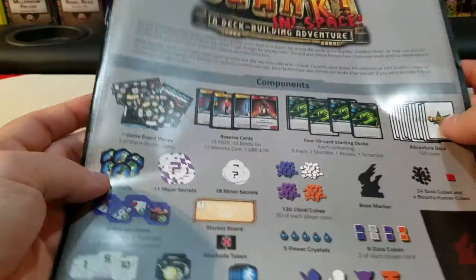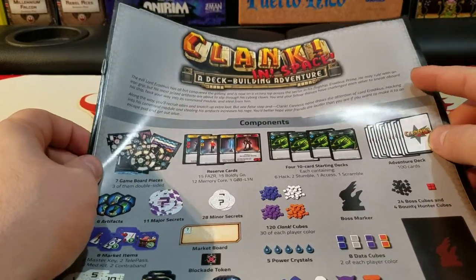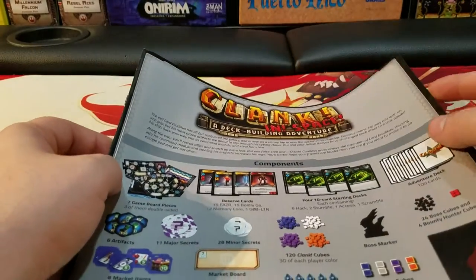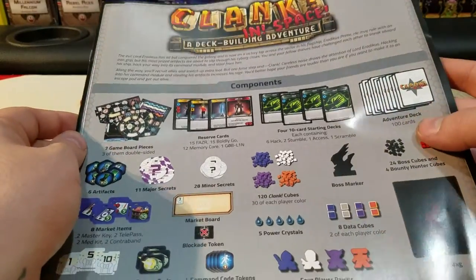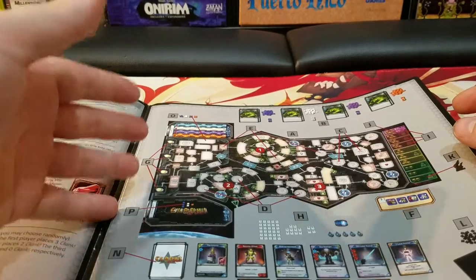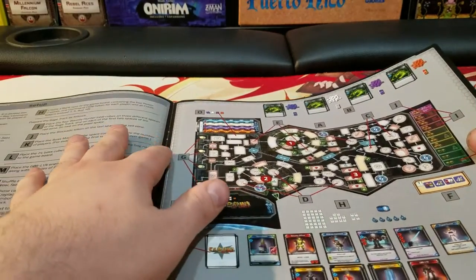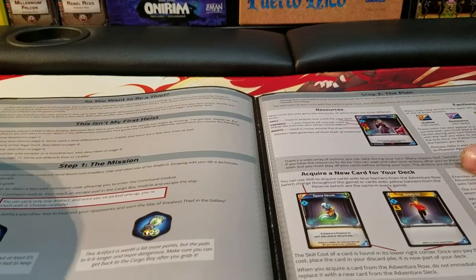So let's take a look at the rulebook. It is a very large, very colorful rulebook, and one of the things it has is a lot of flavor at the top — like story elements to kind of set the mood — which makes this a really fun read, actually. But for the most part, just your normal rulebook. And you can kind of see a quick illustration of what the board looks like — I'll go into a lot more detail about that, because this is one of the biggest changes in this game.